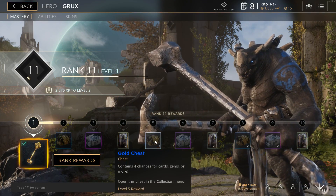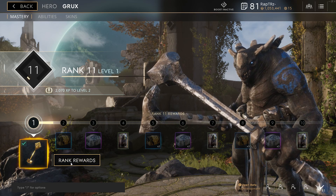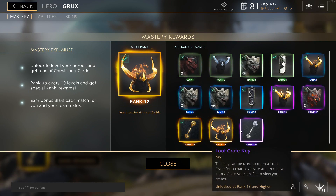If you lack cards or gems to build a custom deck, keep in mind you can unlock cards and gems by opening chests, hero masteries, and by daily login rewards.